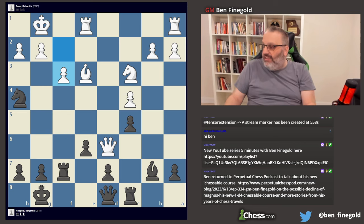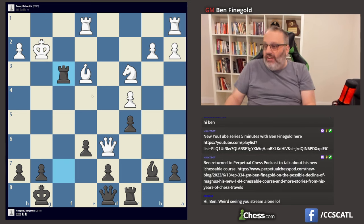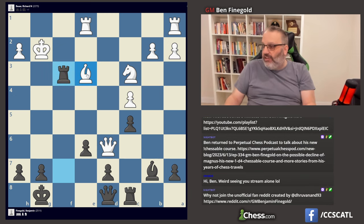I play the engine-recommended Knight takes G2 because I'm going to checkmate him. He took. I took with the Rook. Now I'm threatening Rook everywhere — mainly Rook takes E3 check.